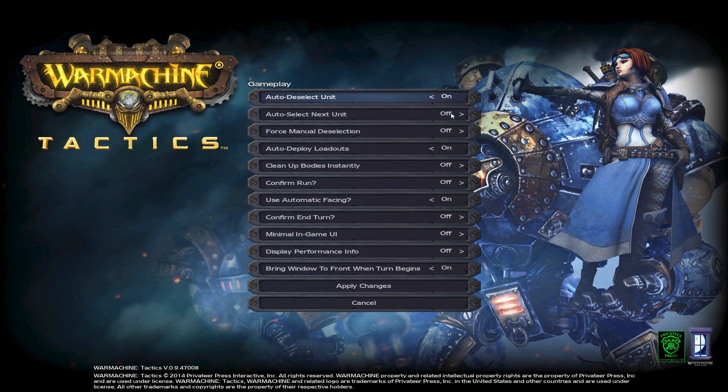Under gameplay, you can choose a couple of things that are kind of interesting. You can have it remove the bodies instantly. You can have it set up automatically so that instead of using a single move, you can use two moves to essentially run or dash. Those of you that have played games like XCOM will be familiar with that system. Same thing with in-turn — you can just have it automatically roll on the next turn when your actions are done. Just little gameplay tweaks.